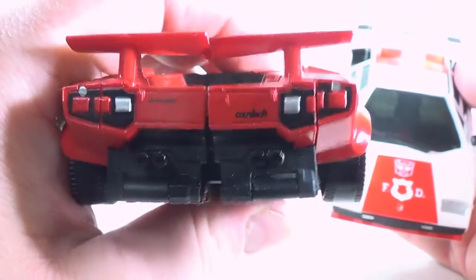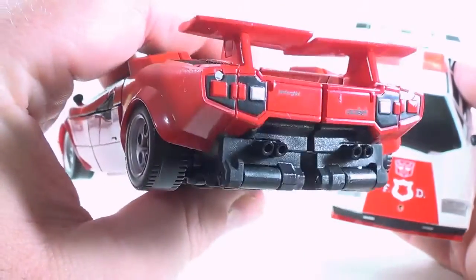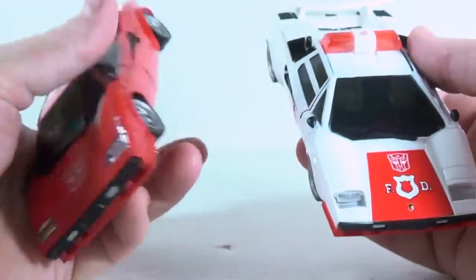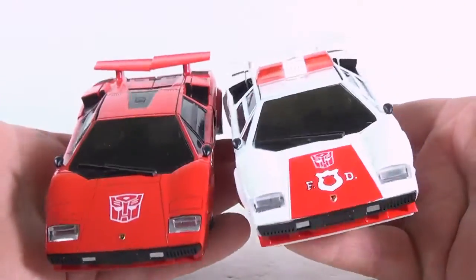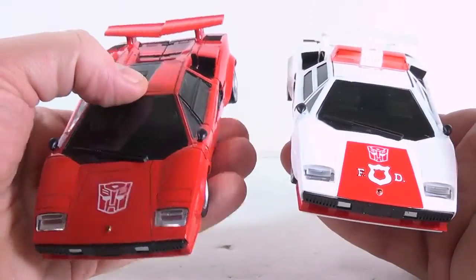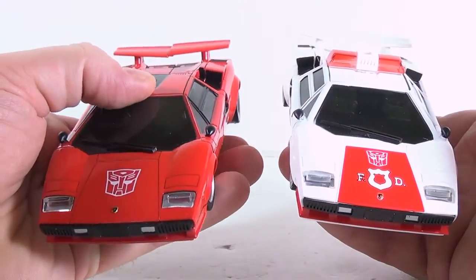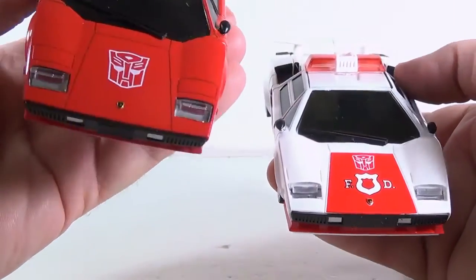On the back, the genuine one actually says 'Lamborghini Countach,' so if somebody sells you one and it says 'Cantache' on the back, they've got you with the knockoff. This one is genuine; this is the knockoff. They actually have pretty much the same weight — the knockoff feels maybe an ounce or two more, but not really noticeable.